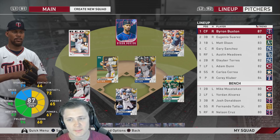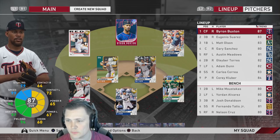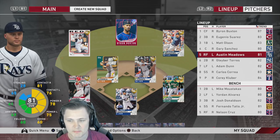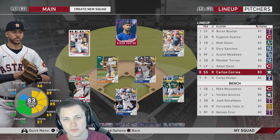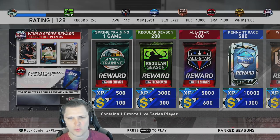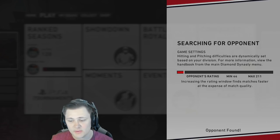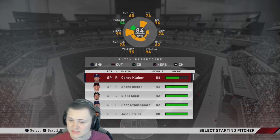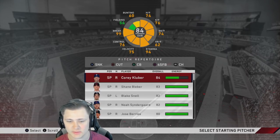It shouldn't come as a surprise — Byron Buxton will be our lead-off. Then we got Suarez, Matt Olsen, Gary Sanchez, Meadows, Gleyber, Adam Dunn, and Correa hitting all the way in the eighth spot. I think we're two and oh on this account, rated 128. Let's get right into it. I'm gonna be real — I don't know if we're gonna make World Series the first time around on this account. We're definitely pretty far behind. Let me know if you guys would like to see streams of us trying to catch back up with Budget Beast and get to the World Series.